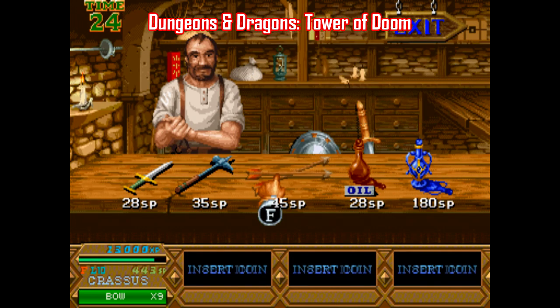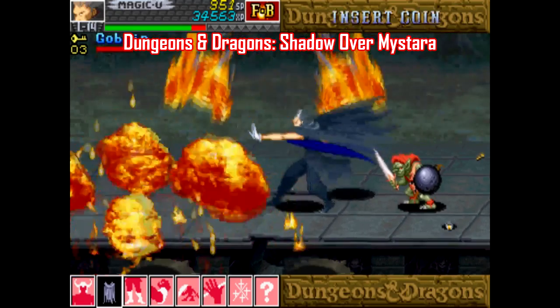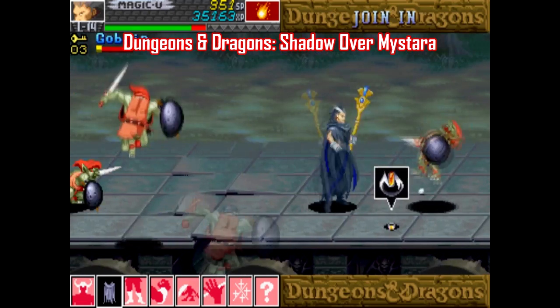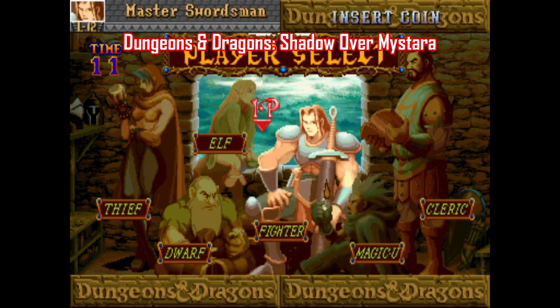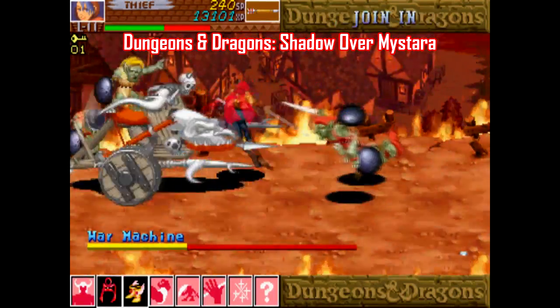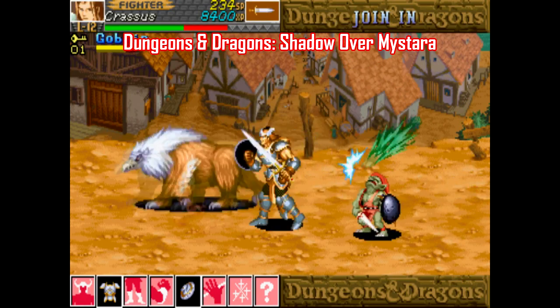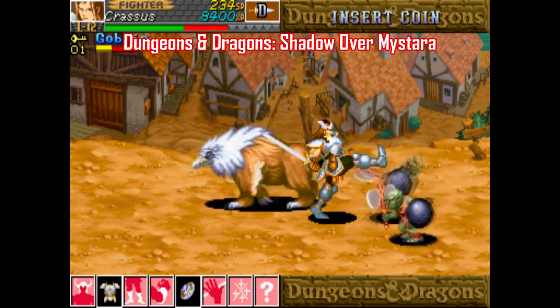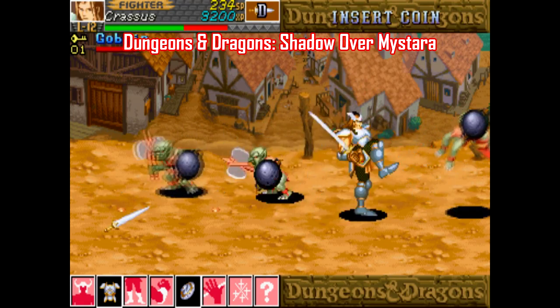It's also four-player compatible. The sequel Shadow Over Mystara is as perfect a sequel as you can get because it doesn't try to reinvent the wheel — it's just more of what made the first game so good. There are two more classes, each character has more attacks, and if you play with a second player you can both be the same class. There are even branching paths only available when playing as certain classes, giving this one even more replay value than the first. Yeah, a lot of the sprites were reused from the first game, but so what?